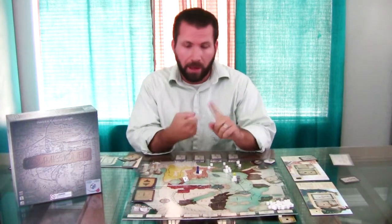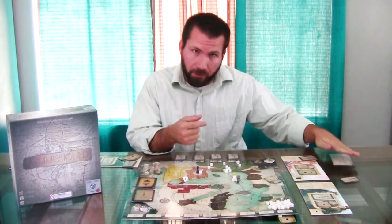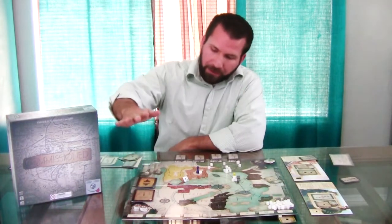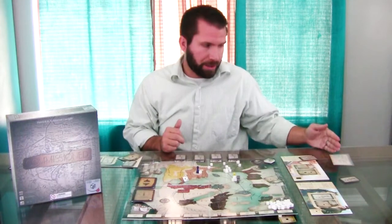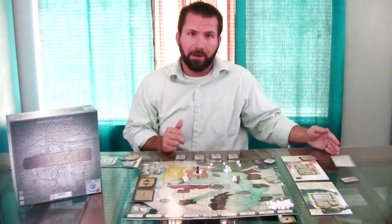The game ends three different ways. A: once you've achieved the victory condition. B: when you've run out of trial cards. C: when five churches have been extinguished. The second two are both ways to lose — the only way to win is by achieving the victory condition before running out of cards or having five churches extinguished.